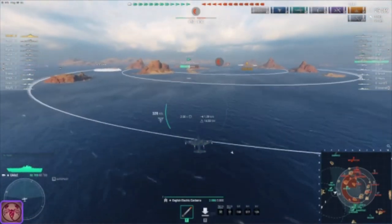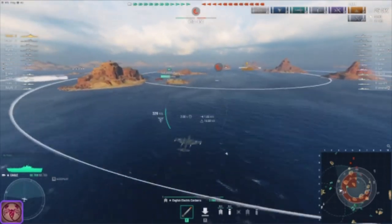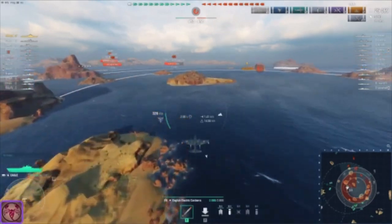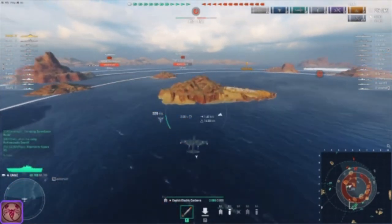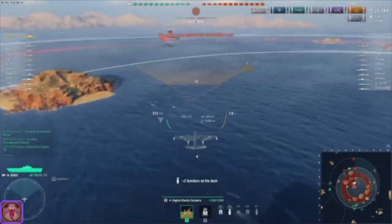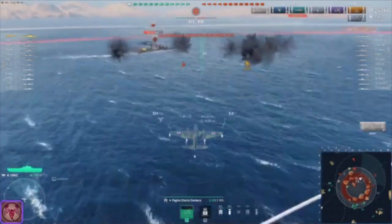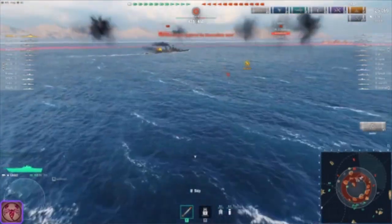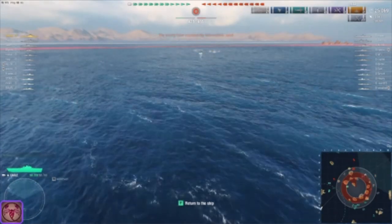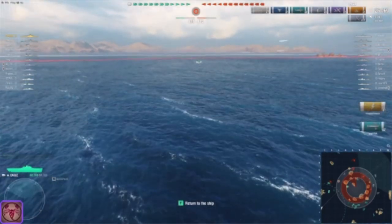Launch all the way over to the Incomparable — we got Canberra for you. That drop is just so tight. It's supposed to be two torps but as you can see they're like right together. Let's see if those hit — nice!